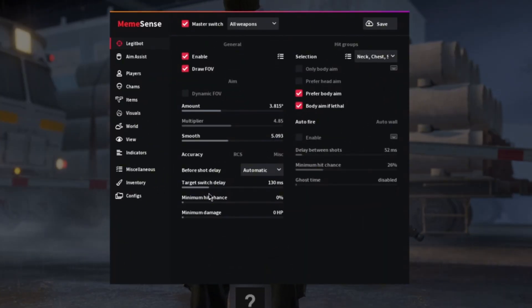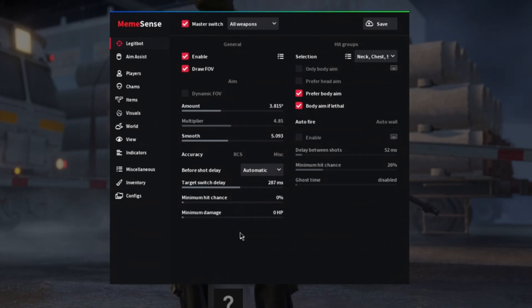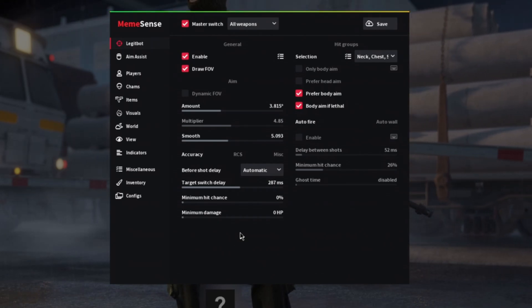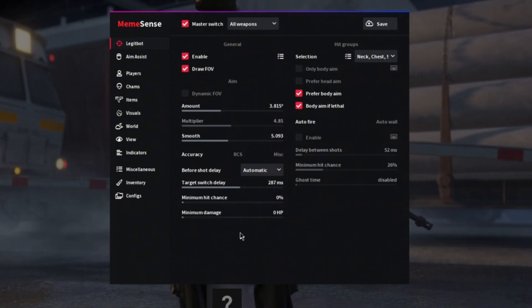By increasing this value, you increase the delay. I'd consider around 250 to be human-like, while around 200 or 170 is a good sweet spot.